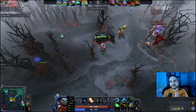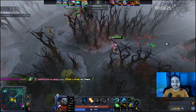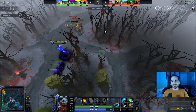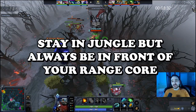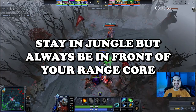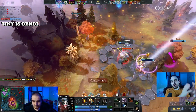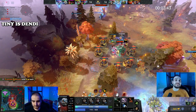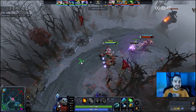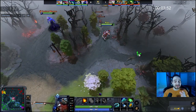Clockwork is all about understanding the duo matchup. Regardless of whether you're in position 4 or 5, the question is: do I have a melee hero with me, or a ranged hero? If you have a ranged hero with you, what you want to do is play on the jungle side of the map but always be in front, always be ahead of your ranged core. You don't want to play behind your ranged core — even if you play on the jungle side, be a little bit forward so you can actually close and assist.